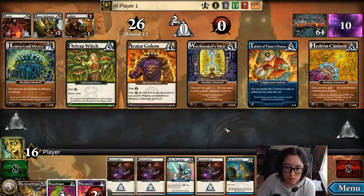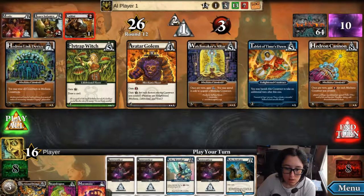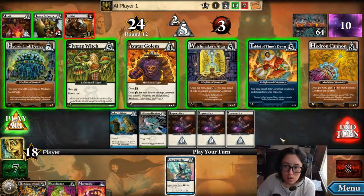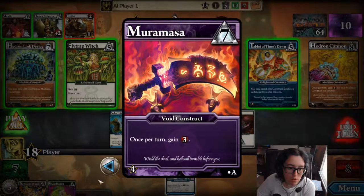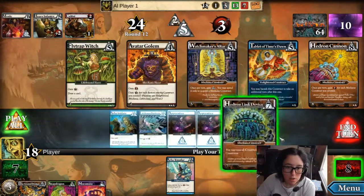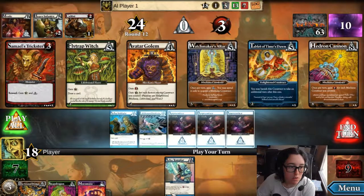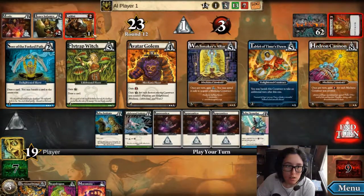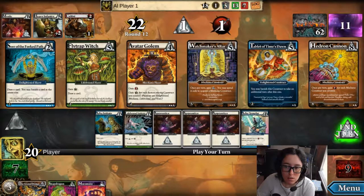Draw a card, a rune, and an honor. Vanish this construct to take an additional turn after this one. Each mecha construct you control — I think I have one mecha construct — treat all constructs as mecha constructs. That's perfect. And now I can do this and defeat him. And now I can defeat him too.